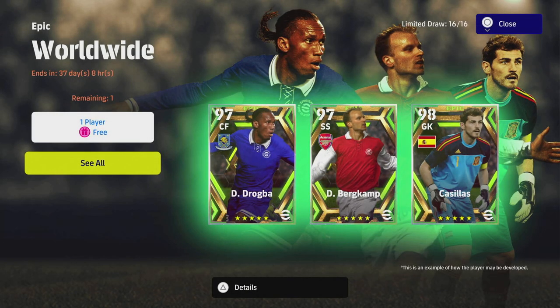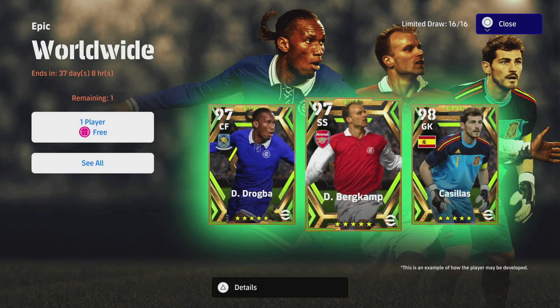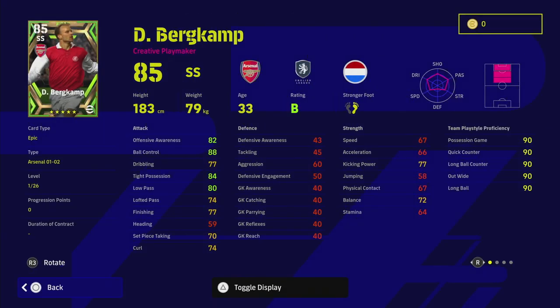Welcome back to the channel and welcome to another training guide. Today we are going to be covering Dennis Bergkamp, the Ice Man, one of the best players ever to grace the Premier League. He doesn't play as well in eFootball — he goes to a 97 overall rating as an SS — but we're going to be giving two different examples of how to train him up.